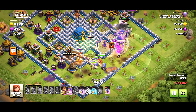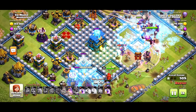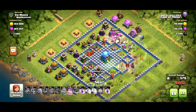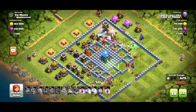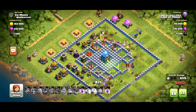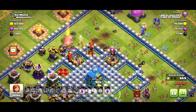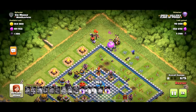The king's going around the right, the queen's going on the left, grand warden is following. A jump spell has been put down by Oreo to try and take down that town hall, but those witches have got no chance — they've been fried. Now the giga tesla is up and angry, and it's in perfect range. The way this base has been designed, it can hit anything walking around that core segment — beautiful. Everybody's getting zapped.